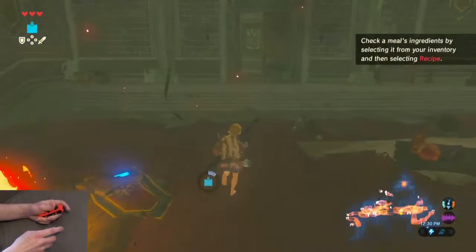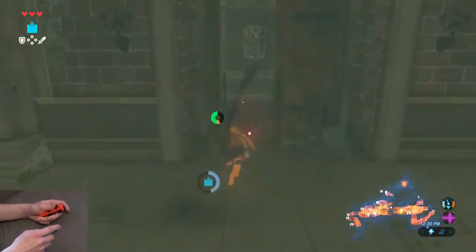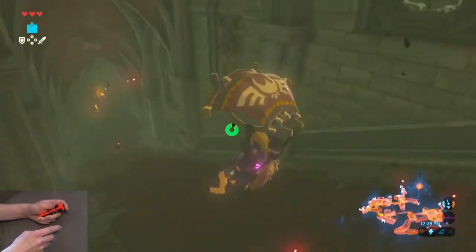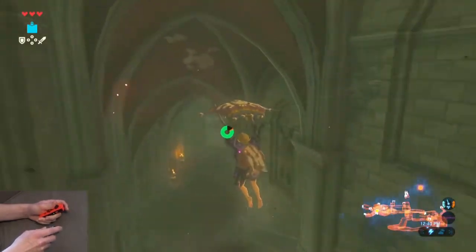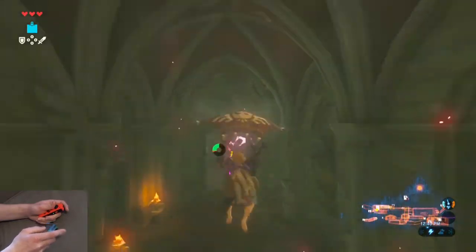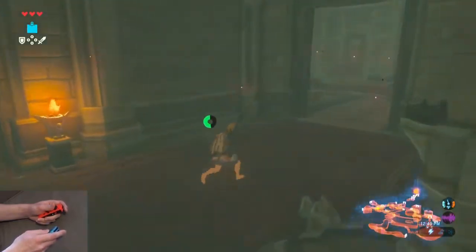From there, blow up our bomb and exit the room back into the hallway. Jump down these stairs and then bullet time to shoot this eye — that'll open up the pathway by the time you get to it.